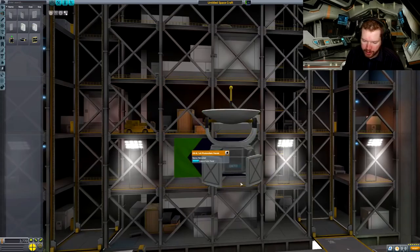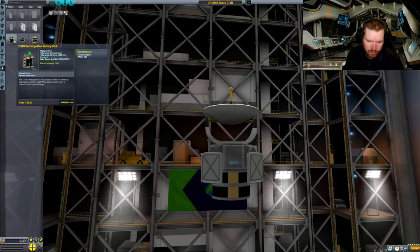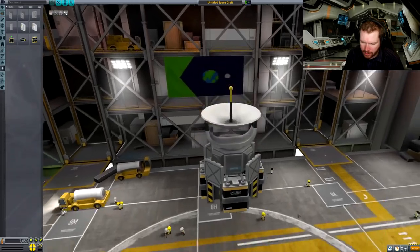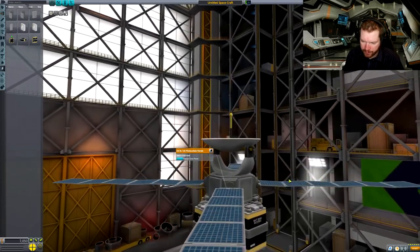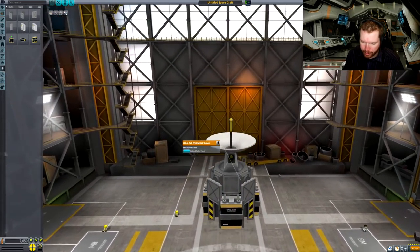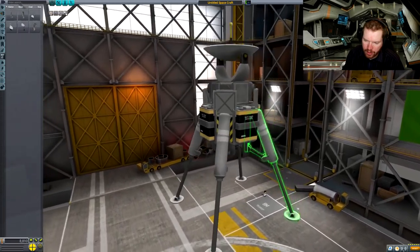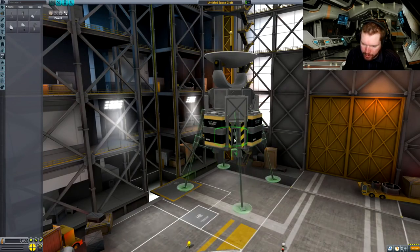It probably needs some legs and some power. I'm not sure how much power it's going to need, but for good measure let's add batteries — now we're talking, and we can still expand the solar panels. Probably overdone it a little bit with the batteries, but it'll probably be okay. And then some landing gear — landing struts. That looks pretty good. Could we do with smaller ones? The micro landing struts would probably be sufficient.